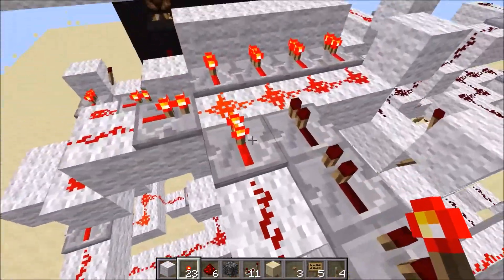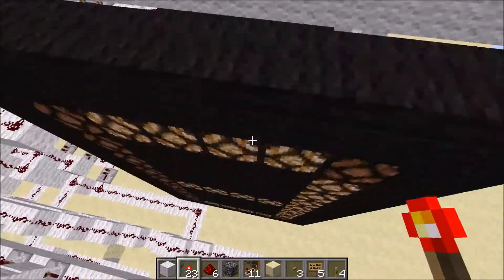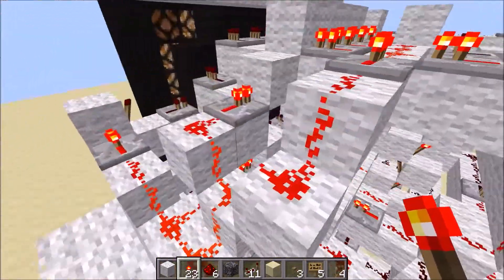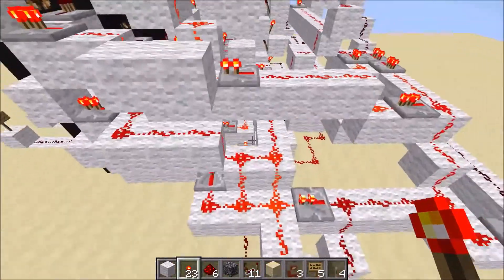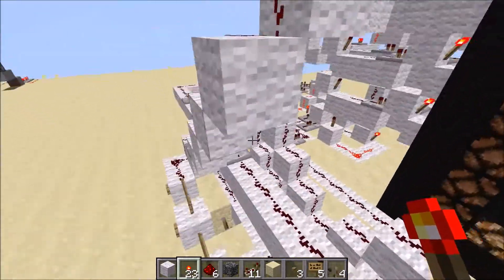It goes up here and it triggers all these — these turn off, which means these turn on. It triggers this, goes on, it goes down here and does that to here, so that turns off. It just keeps doing that in whatever place, and to count it does that for each one.